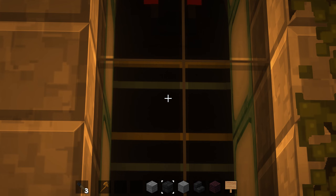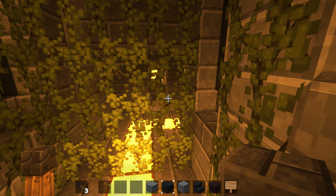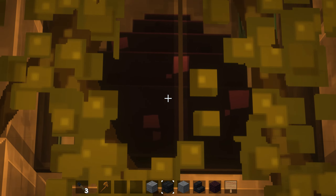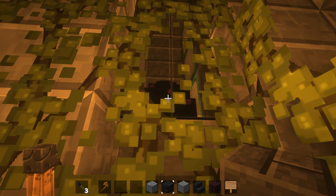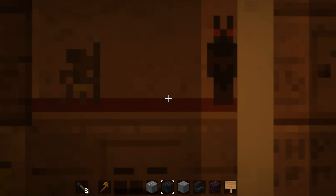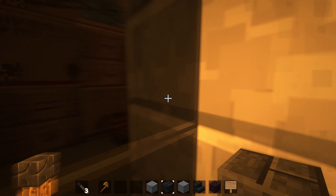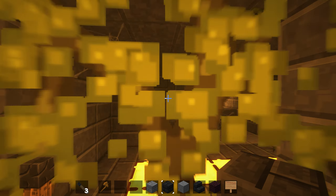The next thing we have is our commemoration of fighting Anu — never again, am I right? And finally, the last commemoration we have in this area, at the very least, is our egg — the dragon egg from when we fought the Ender Dragon. In here, we have like a little almost ancient Egyptian tomb sort of vibe, like you're taking a look in a museum and seeing what it would have looked like. It's pretty damn cool, not gonna lie.